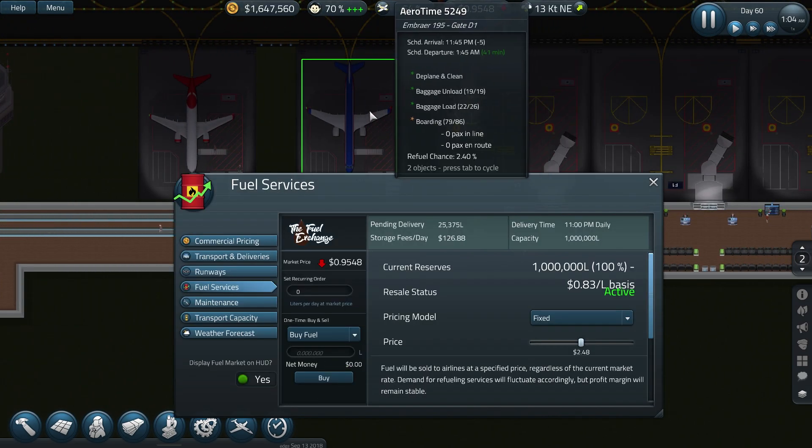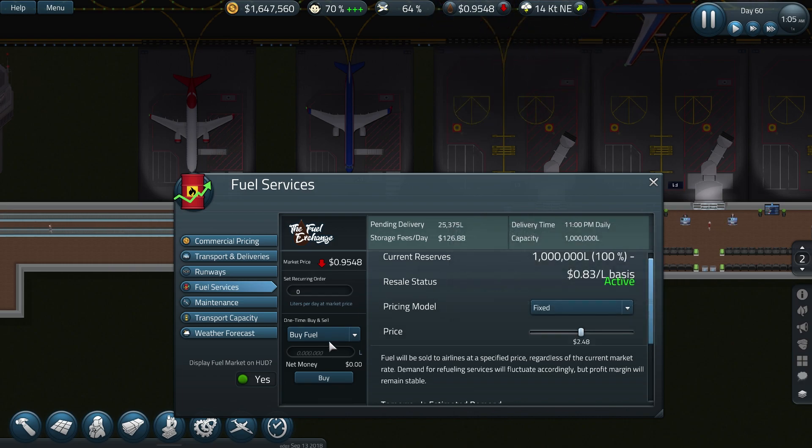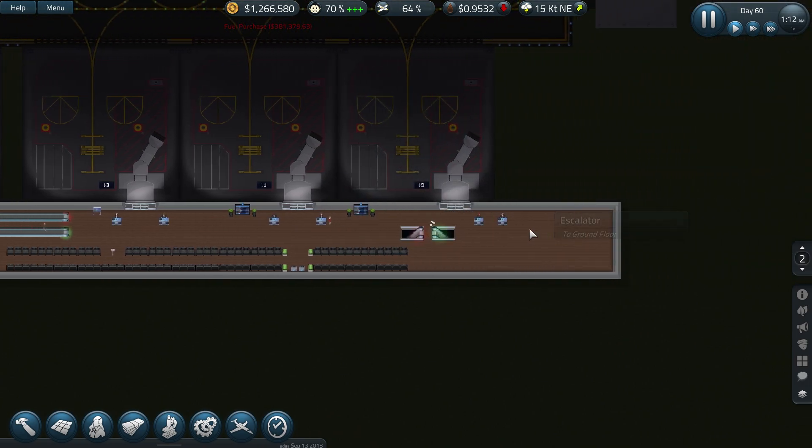Fuel's going down, we've got a pending delivery — let's get some in. It's probably going to keep dropping so let's buy that now.